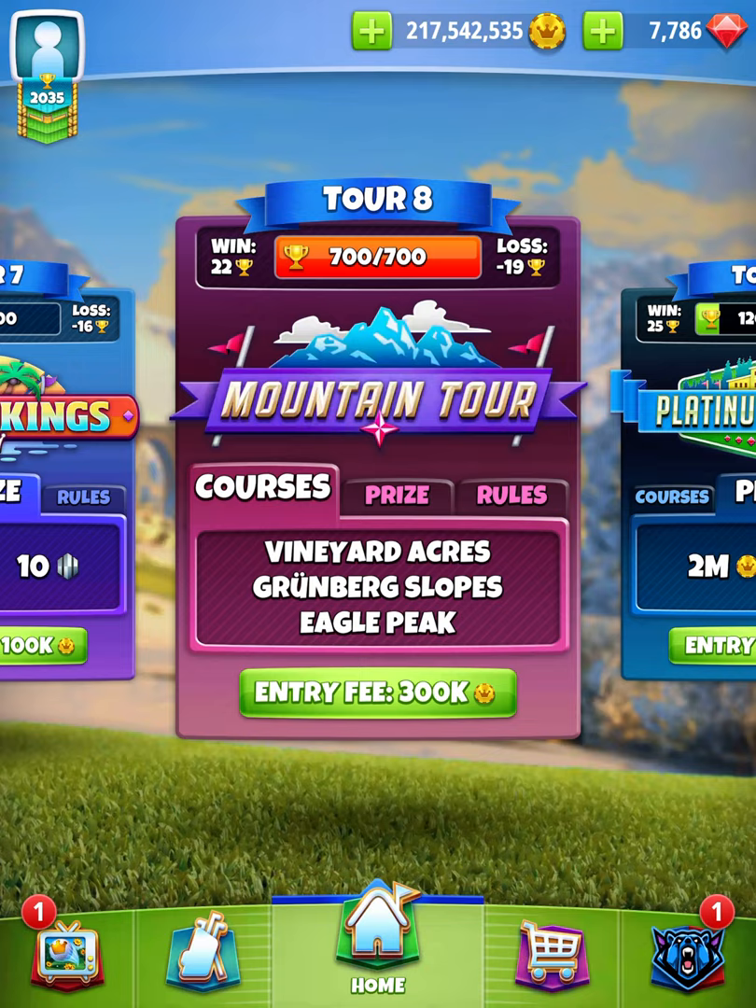These are the courses that are in tour number eight right now: Vineyard Acres, Greenberg Slopes, and Eagle Peak. Golf Clash may change them, so if you're watching this video a year from now, these are the courses I'm covering — and as long as they're still played from the second tee, everything is going to be relevant. I'm going to be releasing every single course and every hole, and I'm going to organize it through my playlist section. So let's say you're playing Eagle Peak hole number eight and that's a hole you struggle with — you'll be able to go to my channel, go to the playlist section, and it's going to be right there labeled Eagle Peak hole number eight. I'll do that for every single course and every single hole, and I'm going to label that playlist Tour Eight.